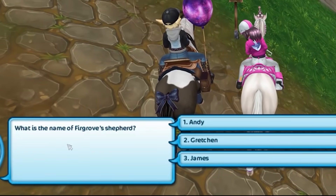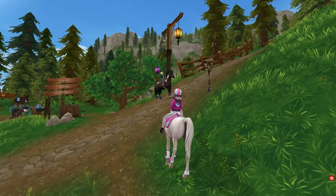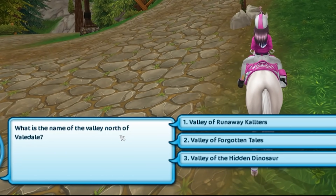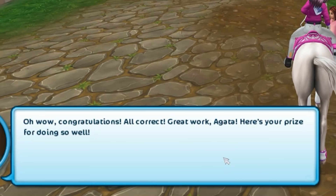What is the name of the shepherd? It's Andy, right? Andy. What is the name of the valley north of Veiledale? It's the valley of the hidden dinosaur. That was seven questions — I feel pretty good about these. Please... yes, congratulations, all correct! I got a jacket that has no name, it just says top 009-09. I need to keep track of these because I need to go back and redo some of them.